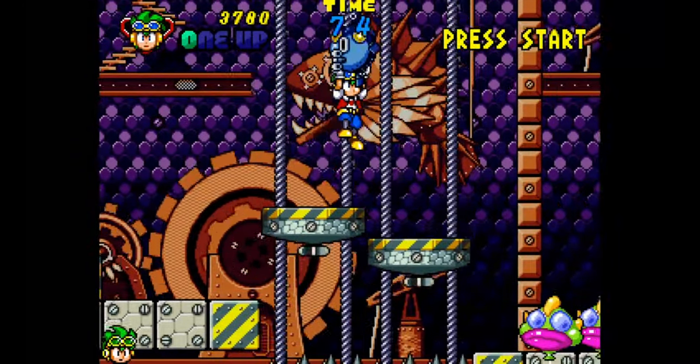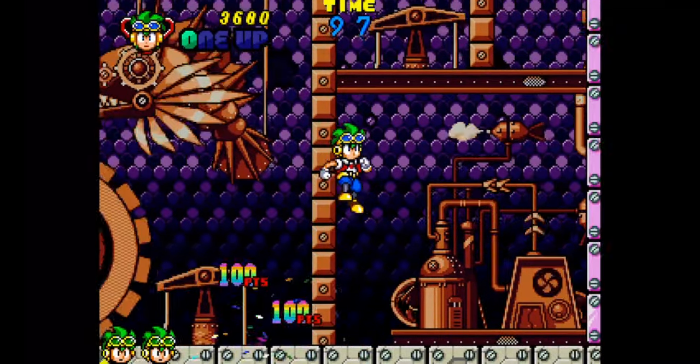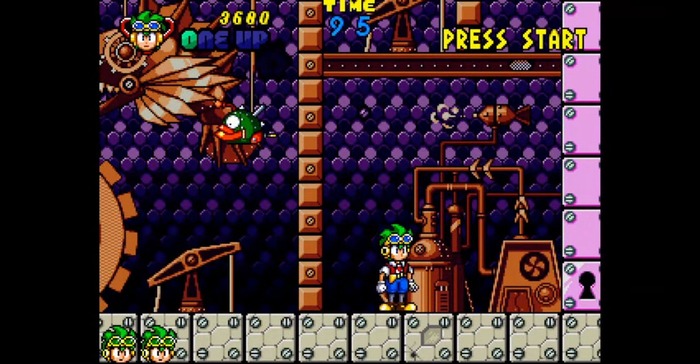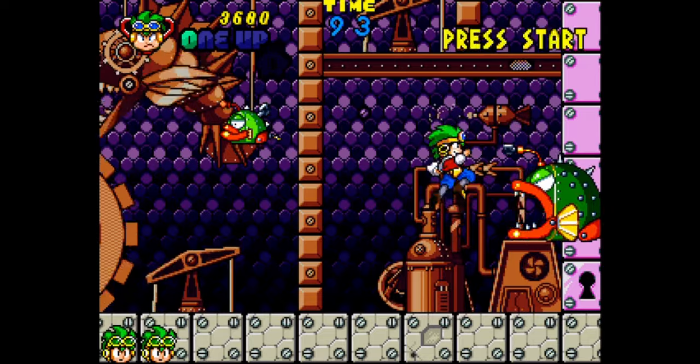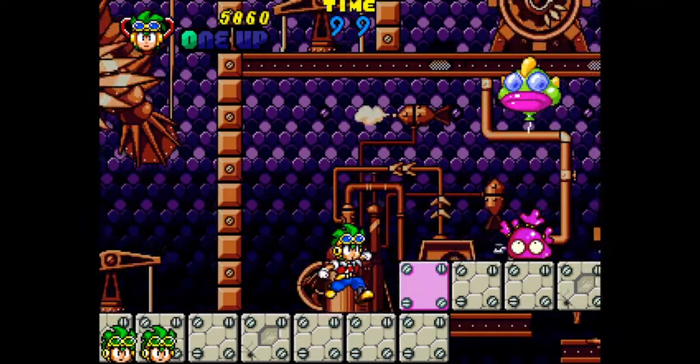Clockwork Aquario is a fun little game with quite a story to it. This game was originally being developed as an arcade game back in the early 90s, but was cancelled due to declining interest in 2D sprite-based games and people wanting 3D games with polygons.